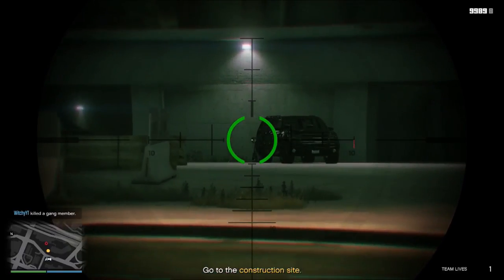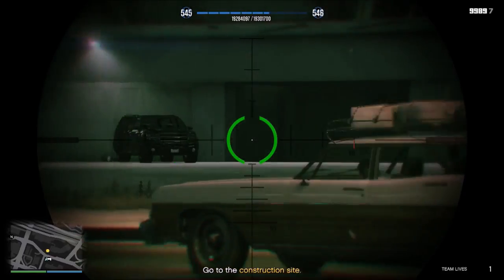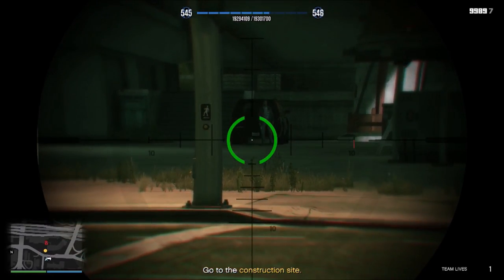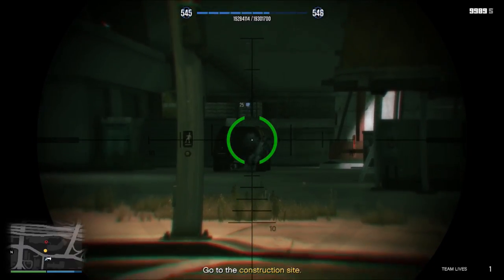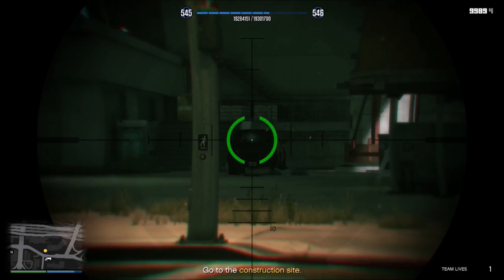There's a guy right here by this vehicle. Take him out and swing over to the right. There's a guy right here — shoot the guy in the back first, hit him, and then shoot the guy in the front. The guy in the back will be standing up and you'll be able to shoot him through the car. Just like that.